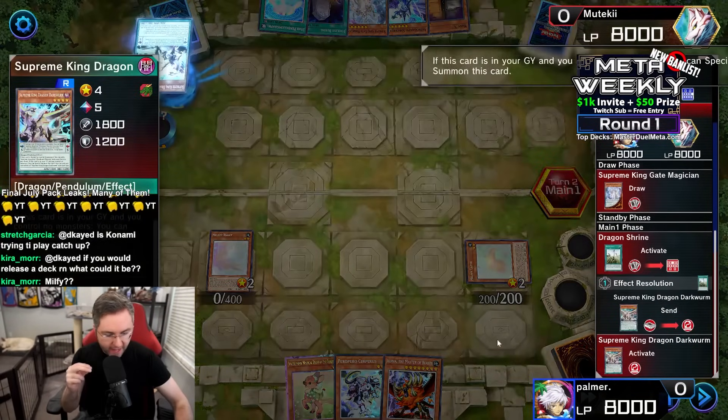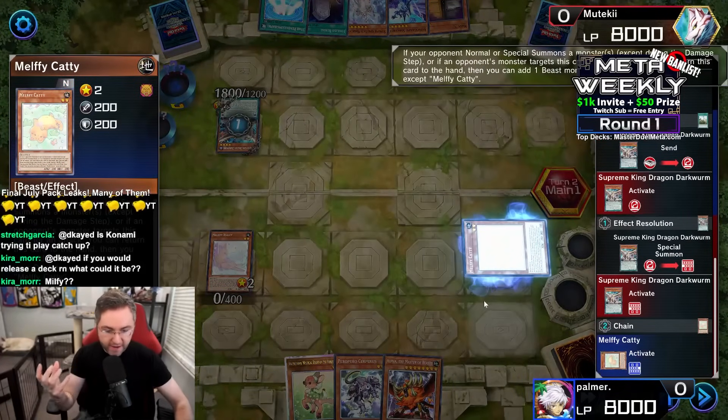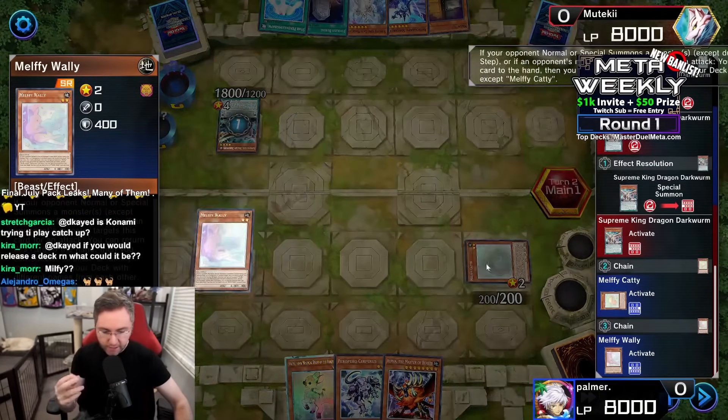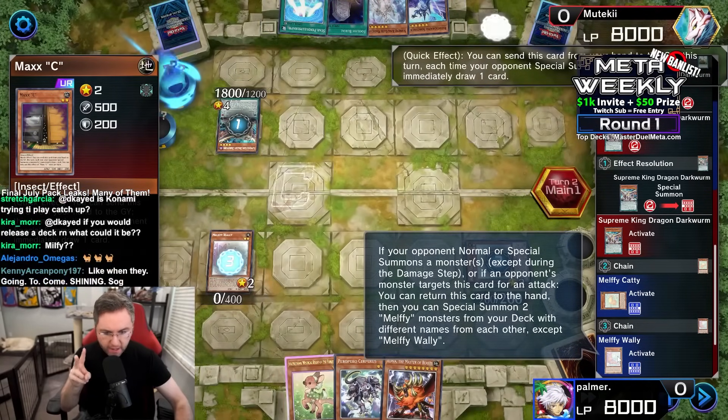We're going to use Dragon Shrine to send from the deck our Supreme King Dragon Dark Worm, which will reborn from the Greybird, then activate to search our deck. That's going to trigger the Caddy to return back to the hand and search. The Wally is also activating to special summon two Melfis from the deck.